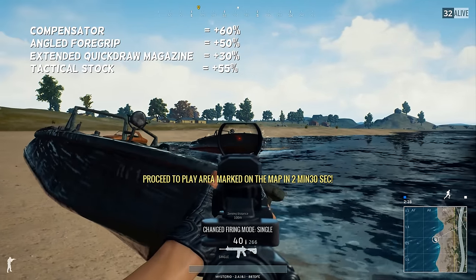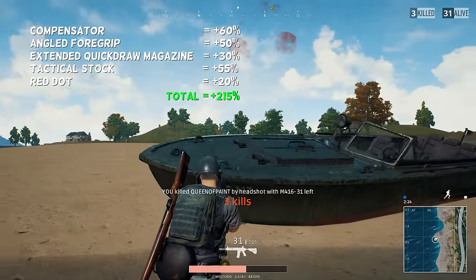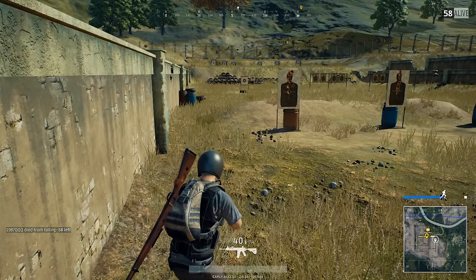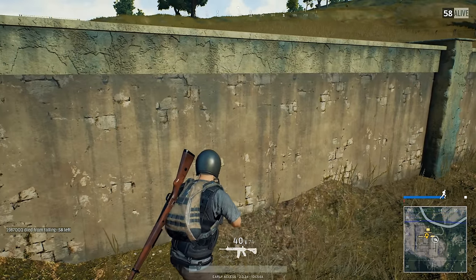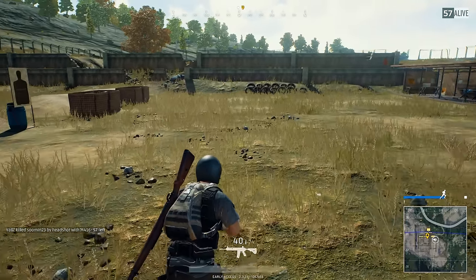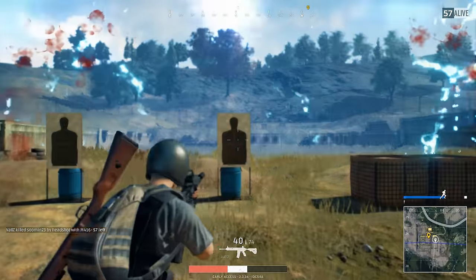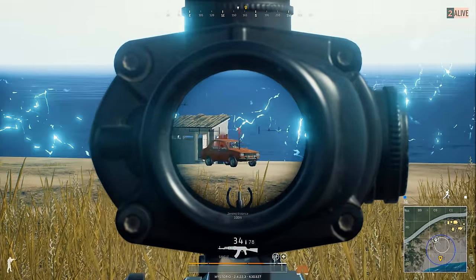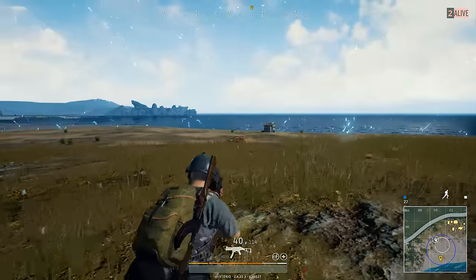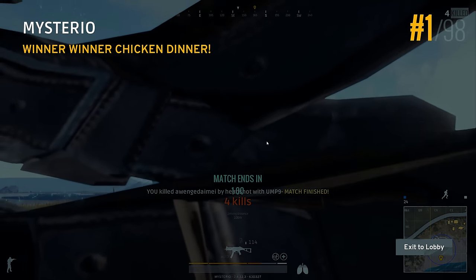For short range firefights, make sure you bring a red dot or holographic sight. This loadout has a total improvement of 215%. You can now easily decide which attachments to keep and which ones to swap. It took a lot of time and effort to record all of this in a public server and many times I died in the process, but I happily took the bullets for you. All I ask in return is a like on this video, and if you are new to the channel please subscribe. This was FOG of Gaming — thanks for watching and I will see you in Battlegrounds.